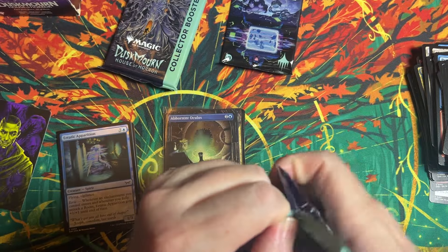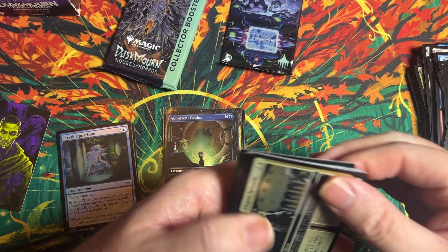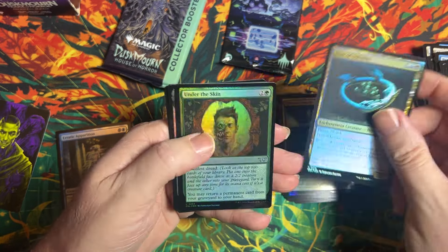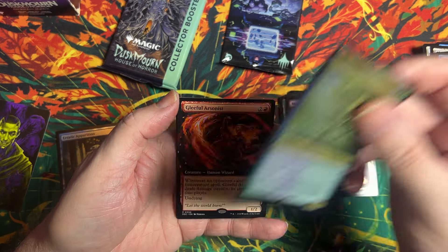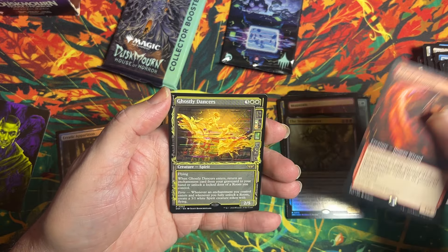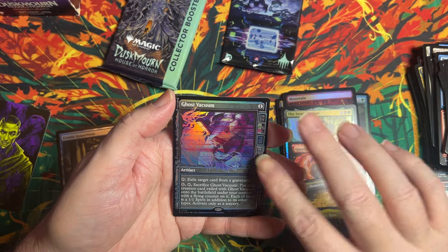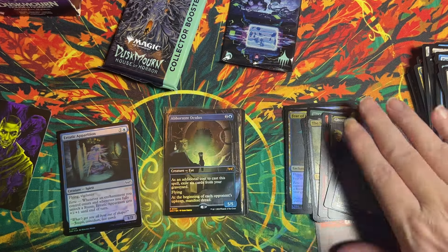Let's see if we can get into a collector pack — this is where all the fun stuff is. I really like the showcase thing, so that is cool. That's like the first one in the uncommon we've come across. Just trying to get to our first rare, which is the scarecrow, and then the second one, which is a wizard. And then we've got the ghostly dancers in the showcase, the balloon man — didn't have him — and the ghost vacuum. I actually need one of those. So that was not a tremendously valuable collector booster there.